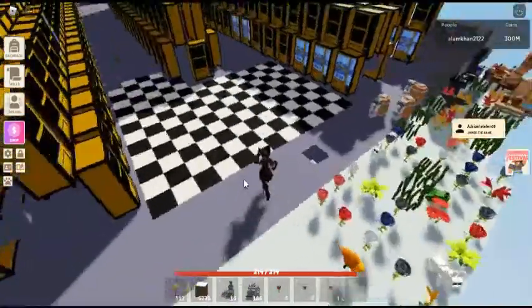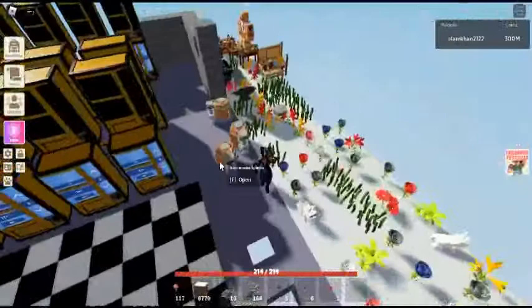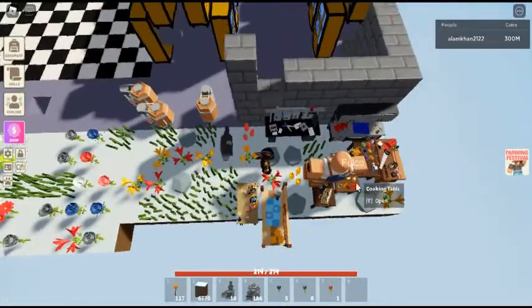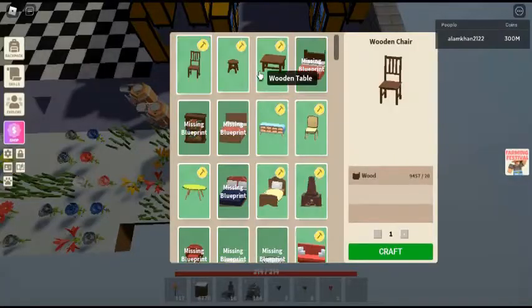Maple wood can be used in crafting these ingredients. A maple sign needs 3 maple wood in workbench tier 1, tier 2, or tier 3. A brewing stand requires 300 maple wood, 100 iron, and 10 empty potion bottles.